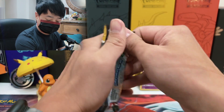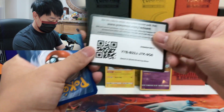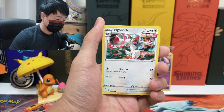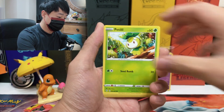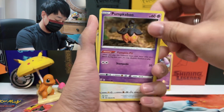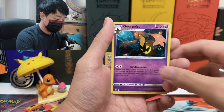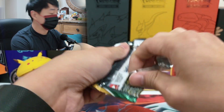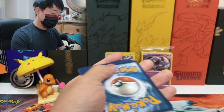Moving on to the third booster pack. Imagine if we didn't get any pull today — that'd be pretty sad, then I'd have to send off some Holos. We got Fire Energy, Vigoroth, Dream Ball, Zinnia's Resolve, Pikachu, Bunnelby, Lotad, Nuzleaf, and Gorgeist. That's the fourth booster pack done, completing the first Build and Battle box. We got a white code — half and half chance.